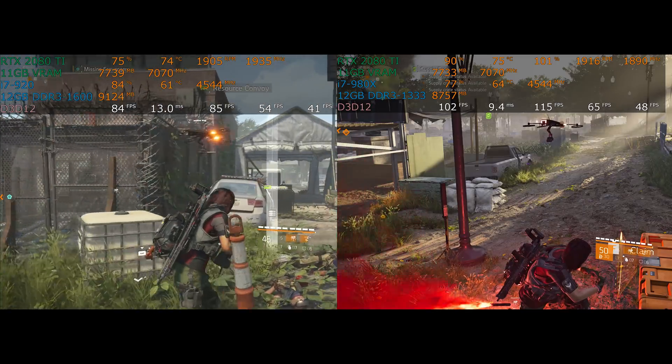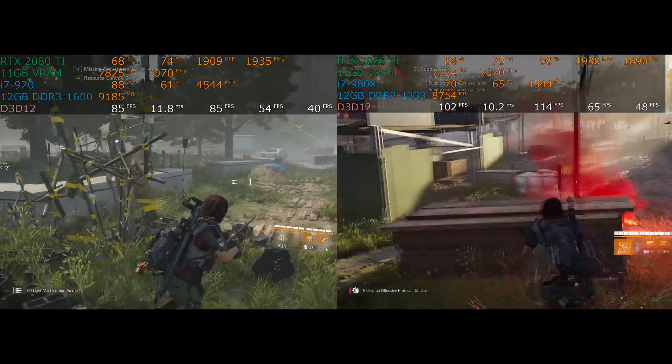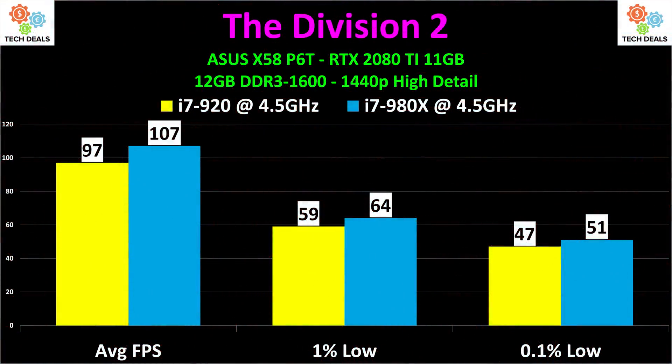Drumroll — the average frame rates: 97 FPS on the i7 920 versus 107 FPS on the i7 980x. If you only look at that chart, you might think the difference is no big deal. But the live gameplay footage shows the real story: when the 920 pegged at 100%, performance dropped at the most important moments — heavy combat. The one-percent lows were 59 versus 64, which are fairly close, though the 920's low was inflated by non-combat sections.